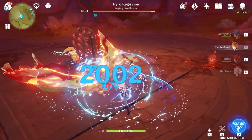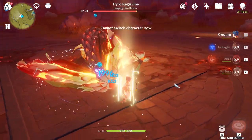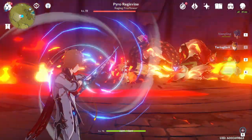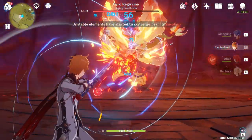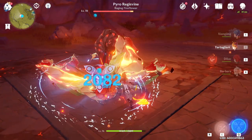One reason you want a charged attack build is because you can't stay in melee form forever — unless you have C6, which is whale territory and won't be covered here. Because the cooldown only starts once you re-enter ranged stance, it is unavoidable to have a very long cooldown, and you'll be forced to use ranged stance mode.